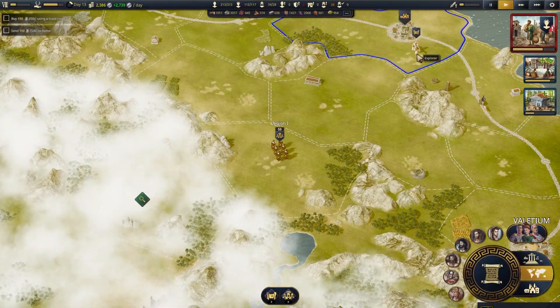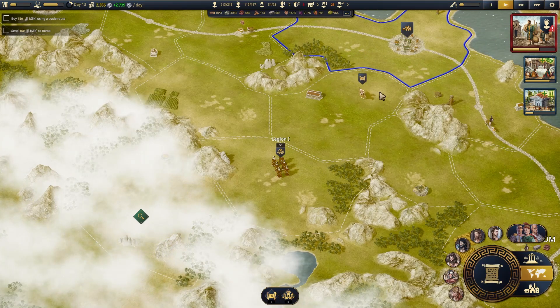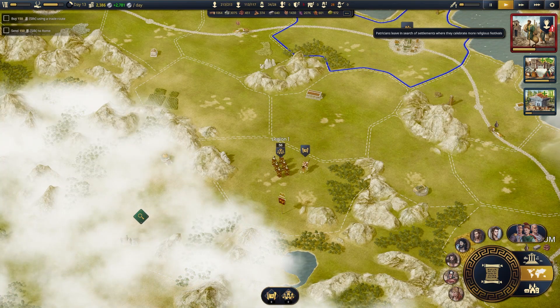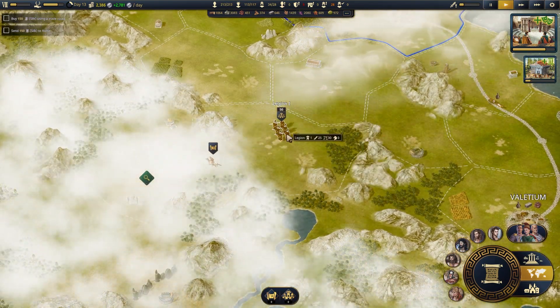I did not even have a chance to reposition them. Explorer, you come on down here. Legions, stay in reserve — we may need you soon. What happened here? More people are leaving? Get out of town, literally. Why are you guys leaving?